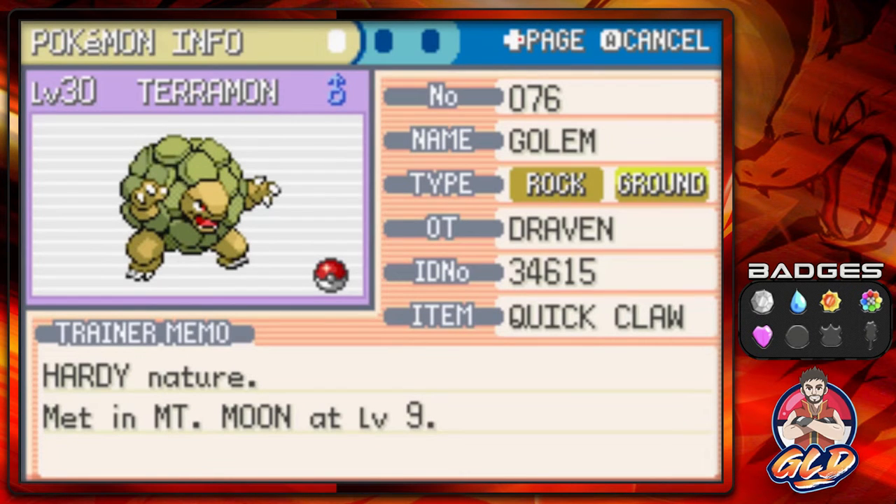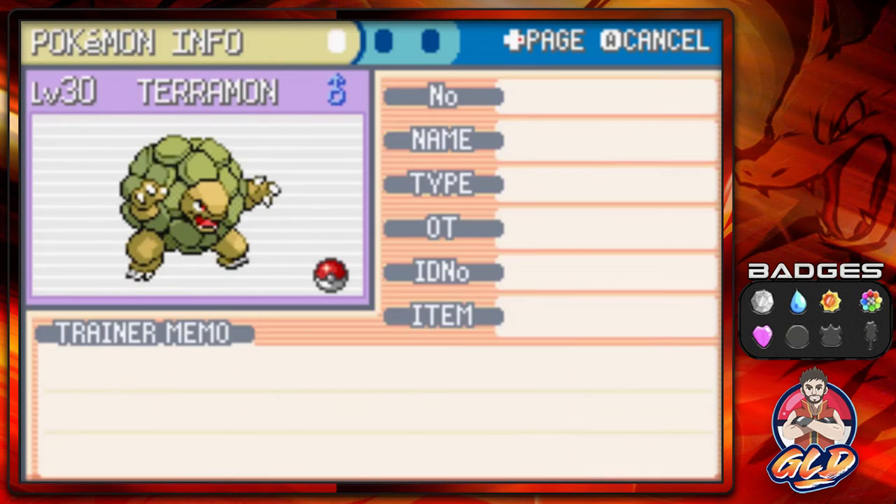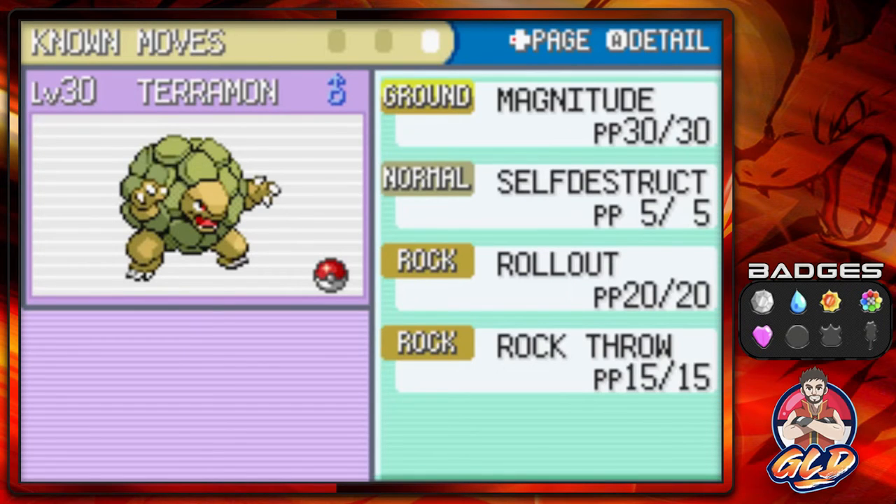Terramon does have a move that can actually help us out going into this battle. As you guys can see, it's both a Rock and Ground-type Pokemon. Two episodes ago, when we were in Fuchsia City, I did trade back and forth for it so I could evolve it into a full Golem. It has the Quick Claw — not very speedy, but its physical defense is right there. If I do get off a Self-Destruct on a Pokemon such as Alakazam, and especially with its Rollout attack, it can help me out.